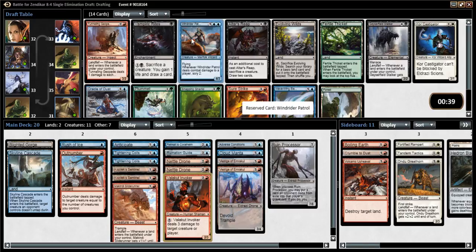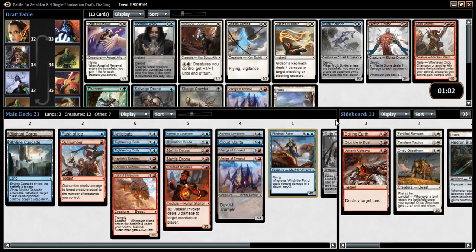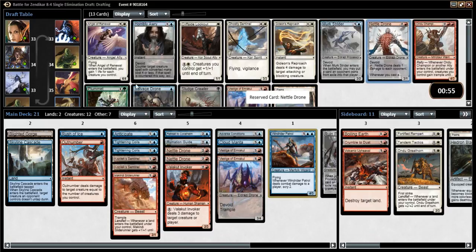So we can take an Oracle of Dust or a Windrider Patrol. I guess I'll just take the more powerful card, even though we do like colorlessness in general. Another Nettledrone - I'm pretty happy with that. Salvage Drone, maybe we'll wheel, maybe we'll play it, but hopefully not. Horribly Awry, also fine. But yeah, Nettledrone is the kind of card we're looking for now.